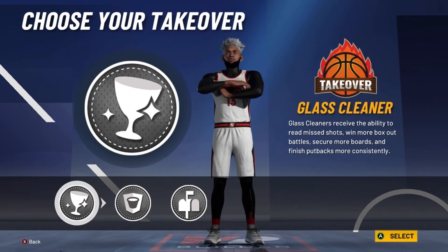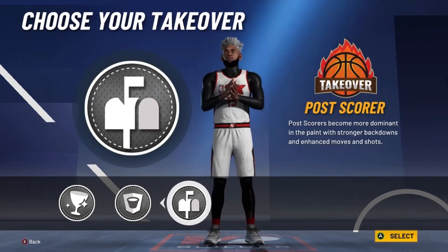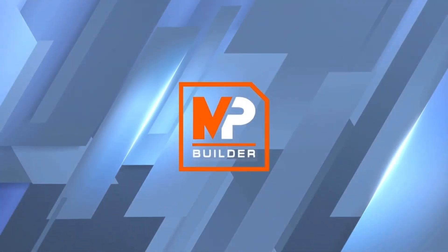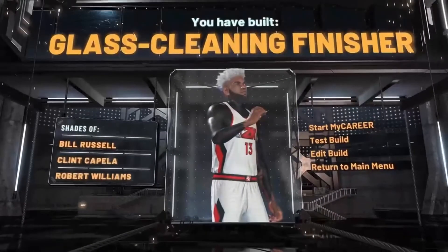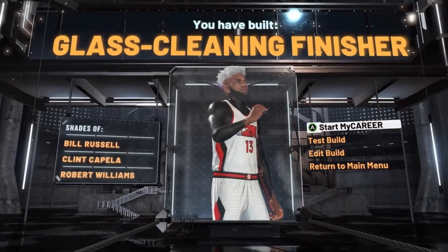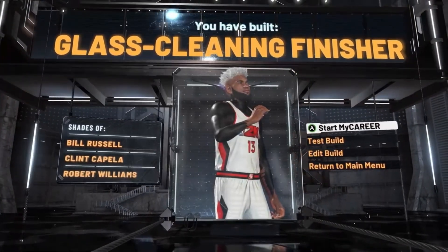This build is just insane. There are three options for takeover, but I'm going with the glass cleaner takeover because it's more of a comp takeover — you get a plus 10 to your strength and plus 5 to your speed. As you can see, we've built the glass cleaning finisher, with shades of Bill Russell, Clint Capella, and Robert Williams.